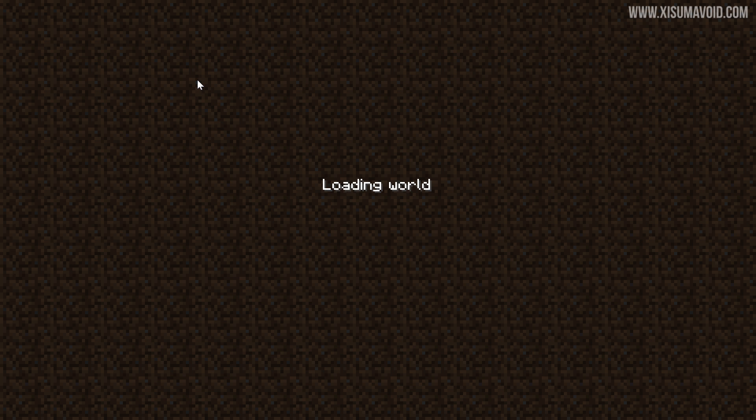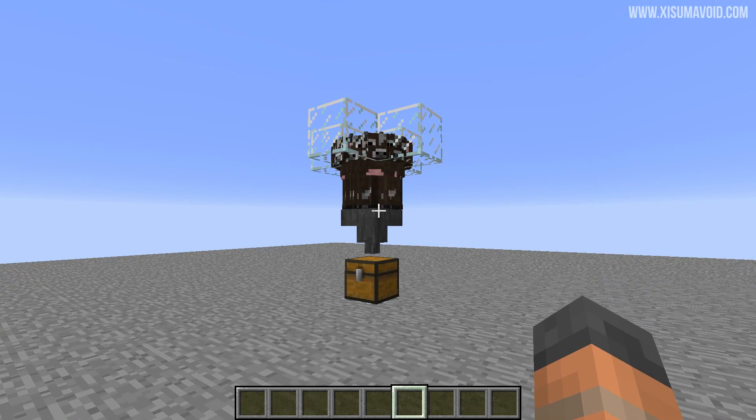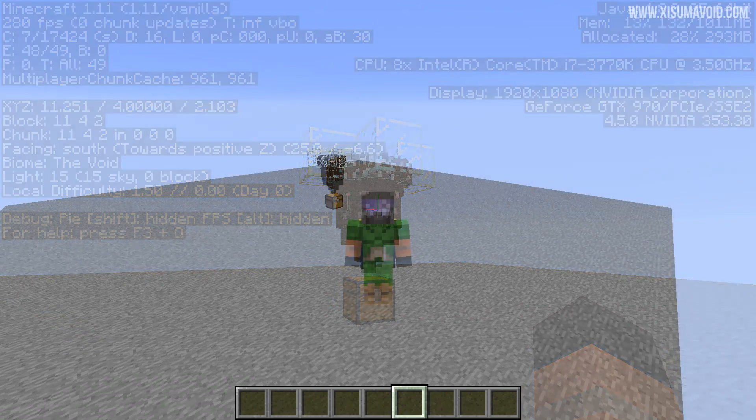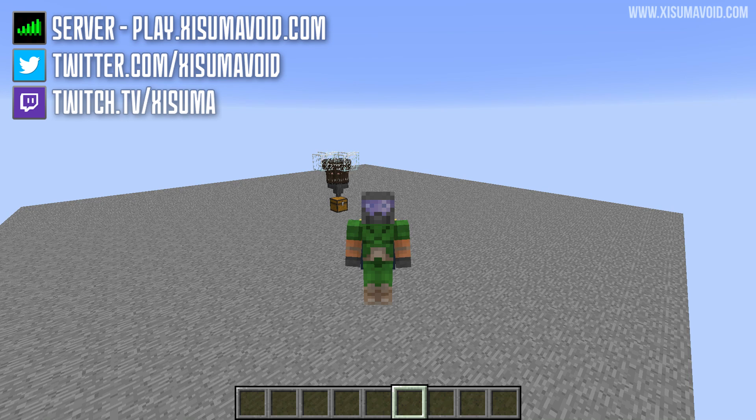So now we have the same amount of cows in that space and none of them have died. If we press F3 you can see that all 48 of them are intact. And it really is as simple as that.